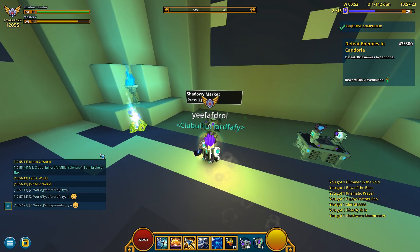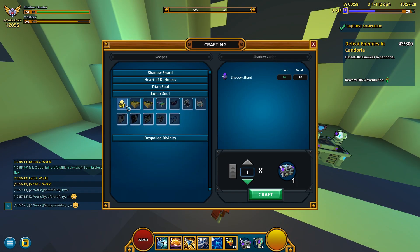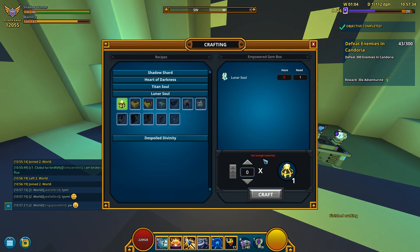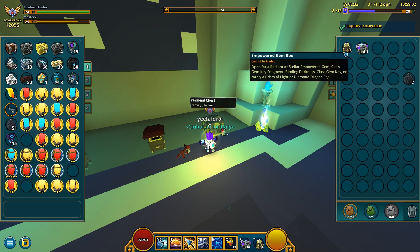Now let's see — can we craft anything? I believe we can get some lunar — no lunar, but empowered gem boxes. How many? 3. Very well, this means we now have a total of 6 empowered gem boxes, which I really wanna open. So let's head to our club.